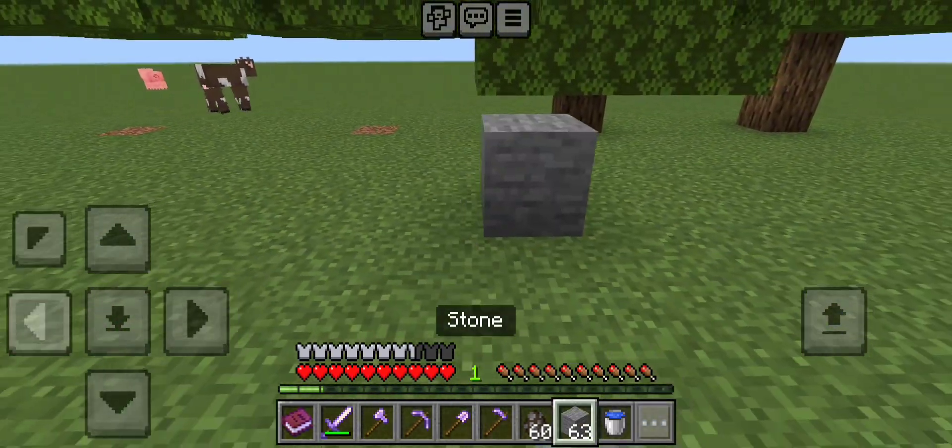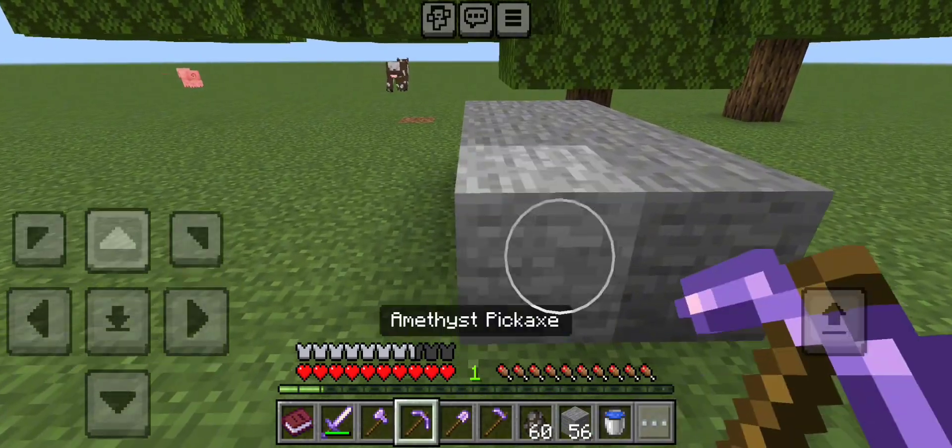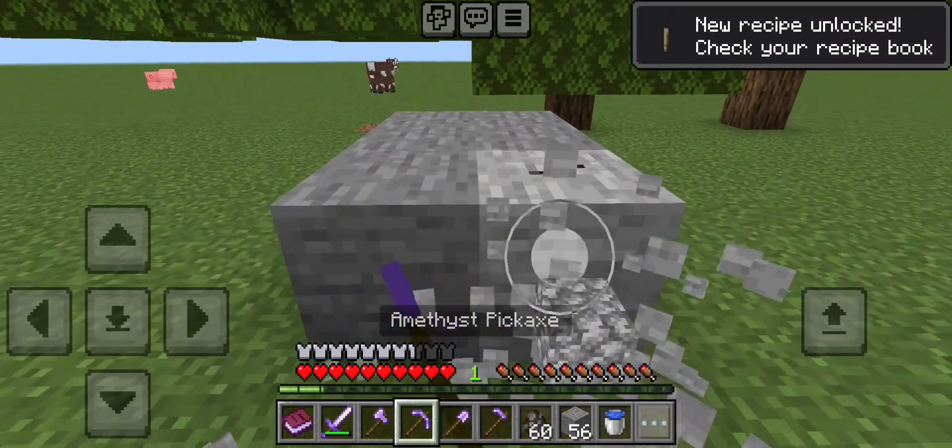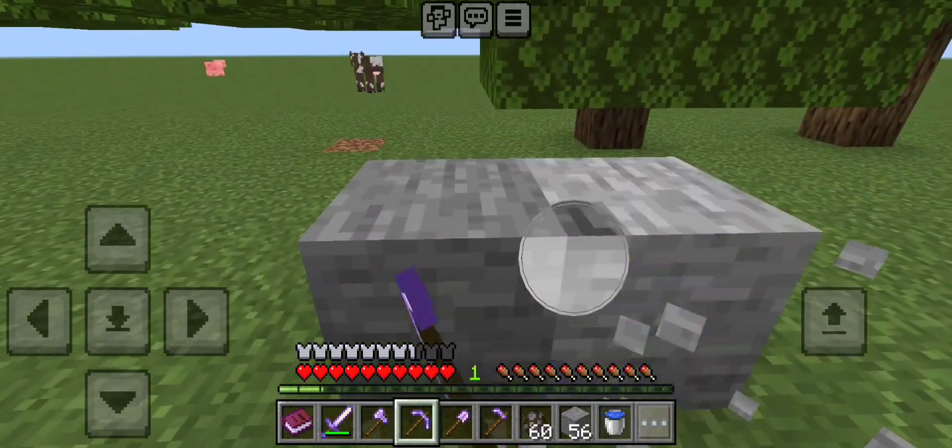Next we will try the Amethyst Pickaxe. I'm going to lay down a few stone here so I can show it to you. You'll notice that the Amethyst Pickaxe also has a pretty good efficiency, kind of like the Iron Pickaxe.